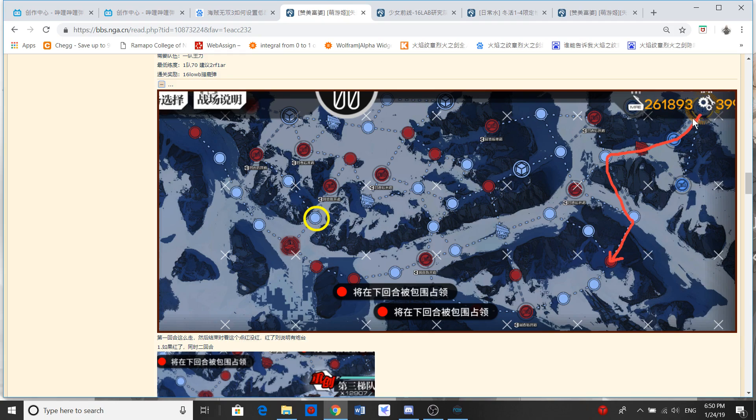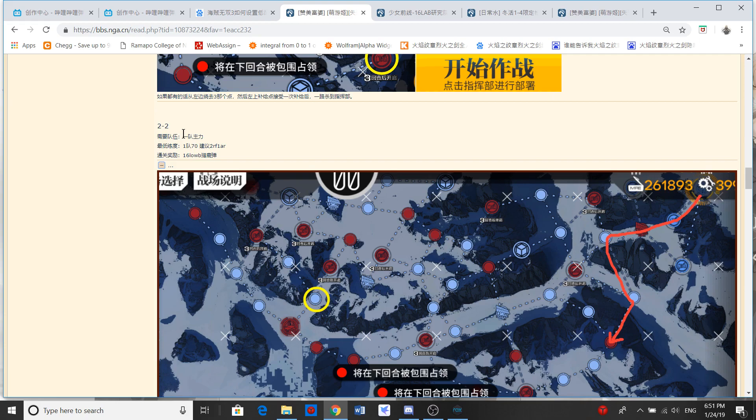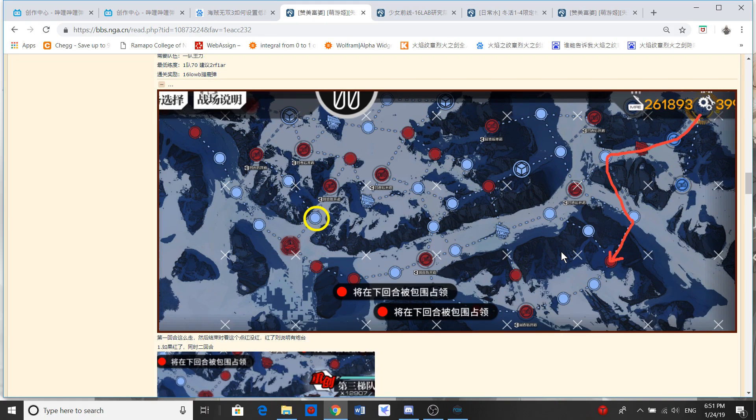Here is their way to clear this out. You need only one team for it, so at least one team should be level 70. Recommended would be 2 rifles, 1 AR with 16 buckles ammo. The buckles ammo is the reward for this stage.